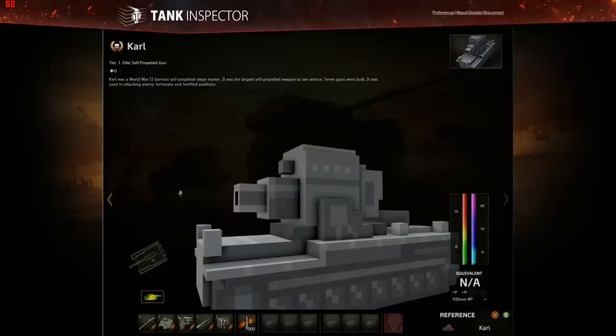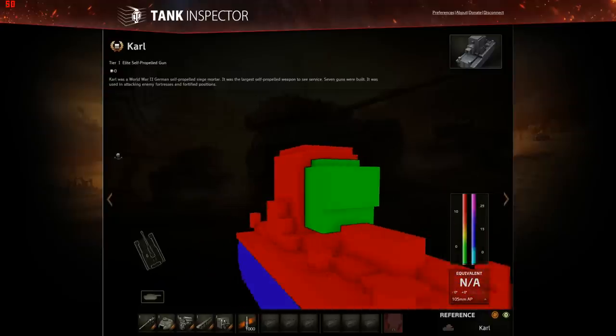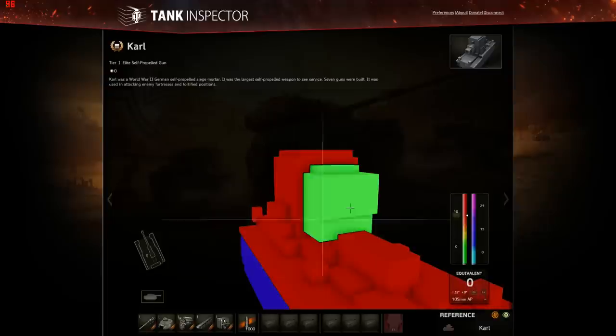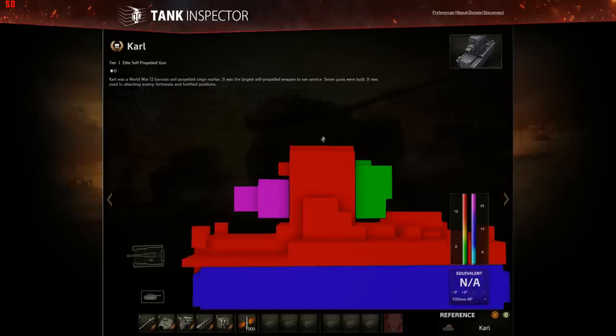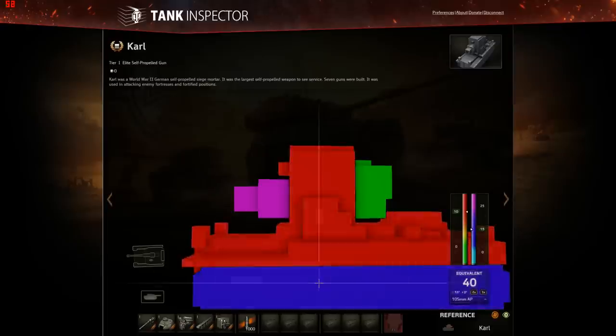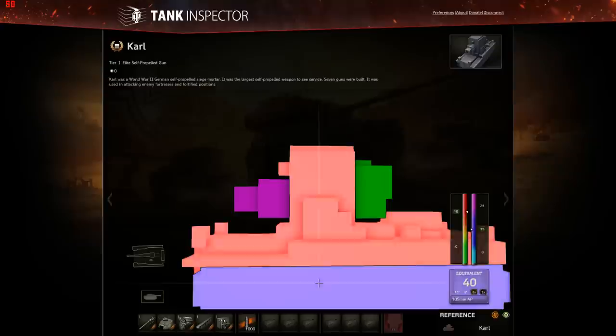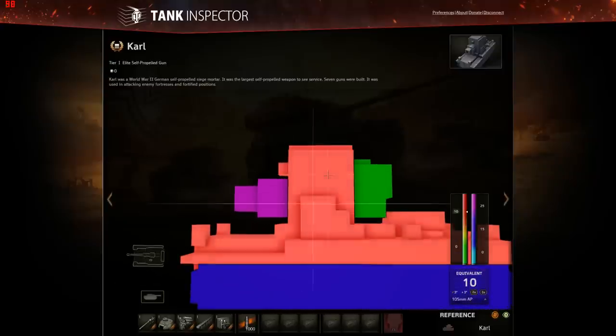However, flashing up the collision model shows a couple of interesting features. First of all, the gun barrel at the front actually counts as 25 millimeters of spaced armor, which is counterbalanced by the fact that the gun housing at the back is just a big armor hull zero millimeters thick. But the tracks are the interesting part — shooting at the tracks they actually count as an additional armor equivalent of 40 millimeters. So the lesson is: if you're shooting at the Carl from the side, aim high.